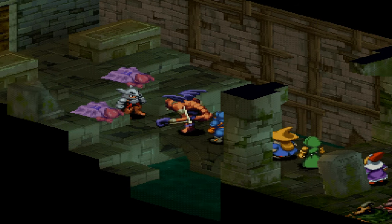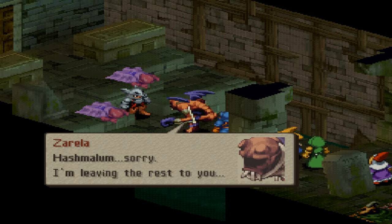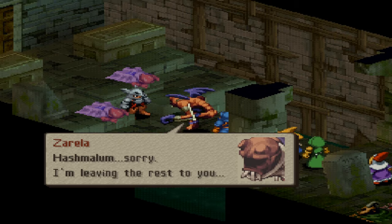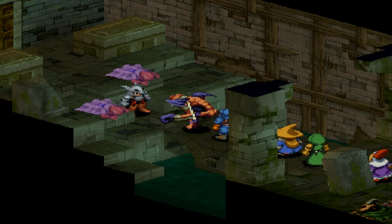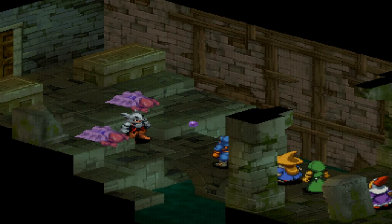And obviously at this point in the game we have the Javelin 2, the Masamune, and the Suzuki knife. We have a lot of really powerful weapons that we choose to utilize here — very powerful spell casting team as well. So this guy doesn't really stand a chance as long as you've built your team properly. Zalera's final words: 'Hashmalum, sorry — I'm leaving the rest to you.' And we get the iconic explosion. We collect another Zodiac Stone here in the story, my friends.